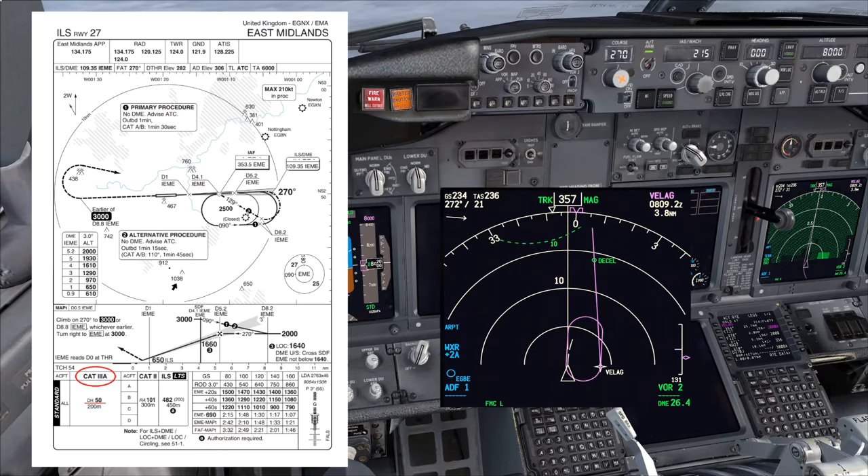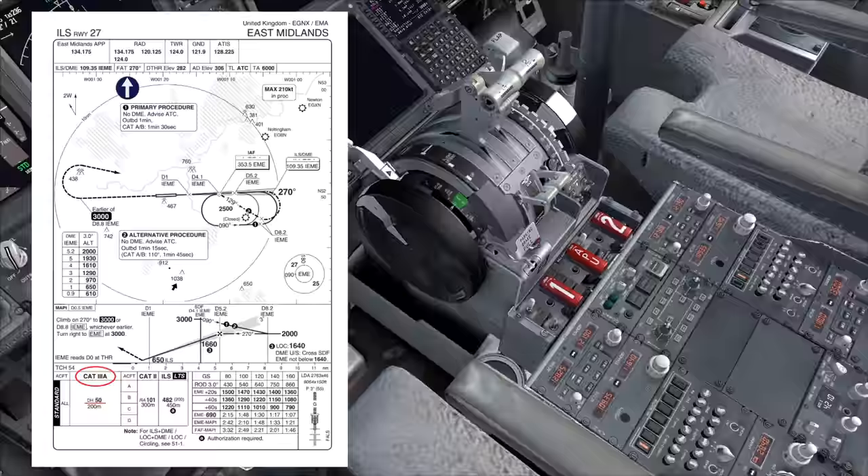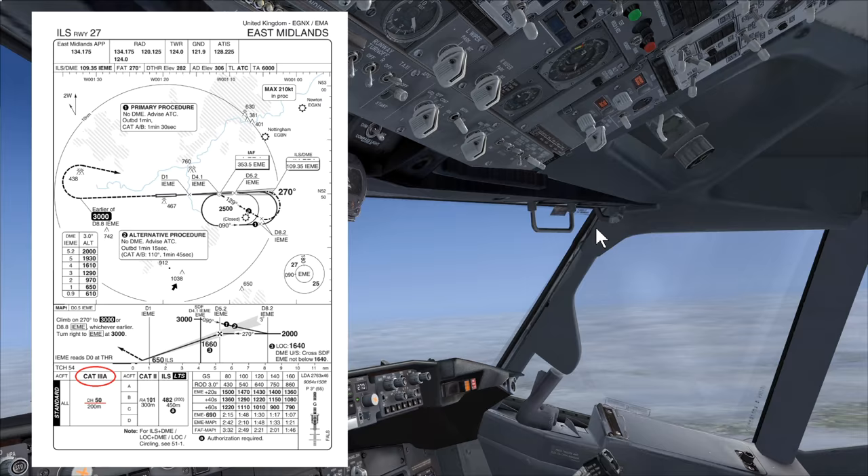Bringing up the approach chart for runway 27 at East Midlands, we can check everything set up for the approach. The ILS frequency is 109.35, set active both sides. The inbound courses of 270 and 270 are set twice. The aerodrome elevation of 306 feet is set. We've got a landing elevation - there we go - 300, so that's not correct, and there's one more thing I want to show you: the minima.